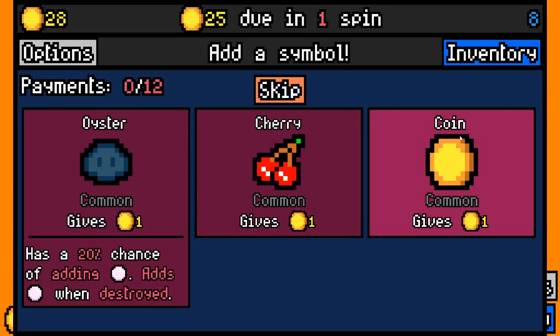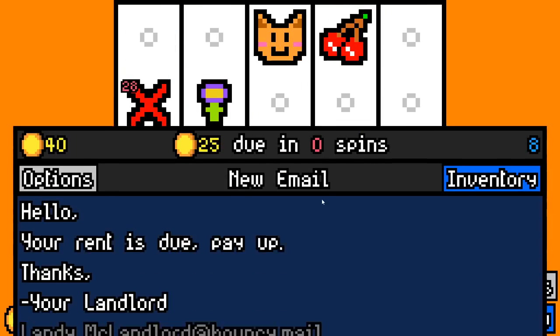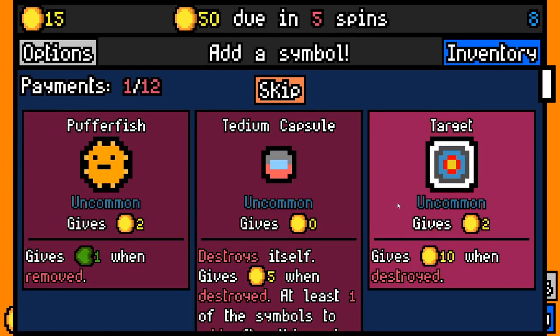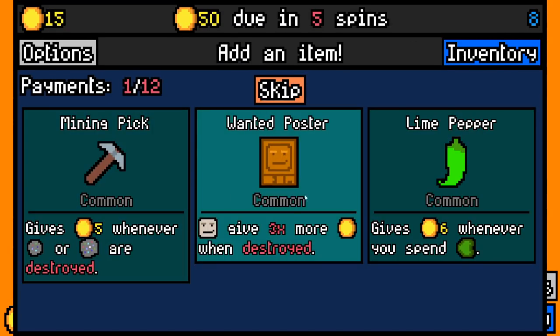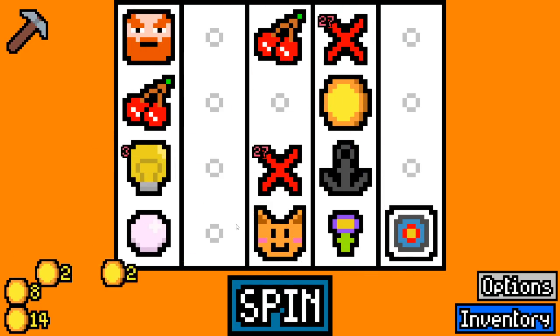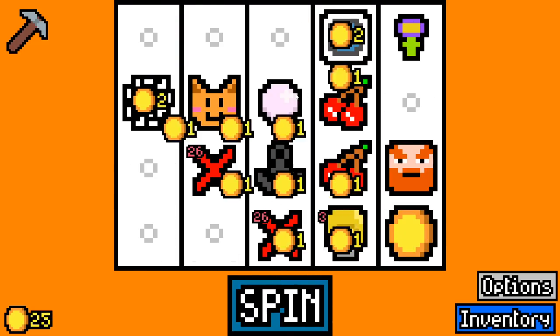I really don't want to add any of these but if I had to add one to fill the board I'd take a cherry. Okay, 25 paid, 15 spare, not too bad. Let's go for a target there and let's go for a mining pick - not the best first item but it could work well for us.